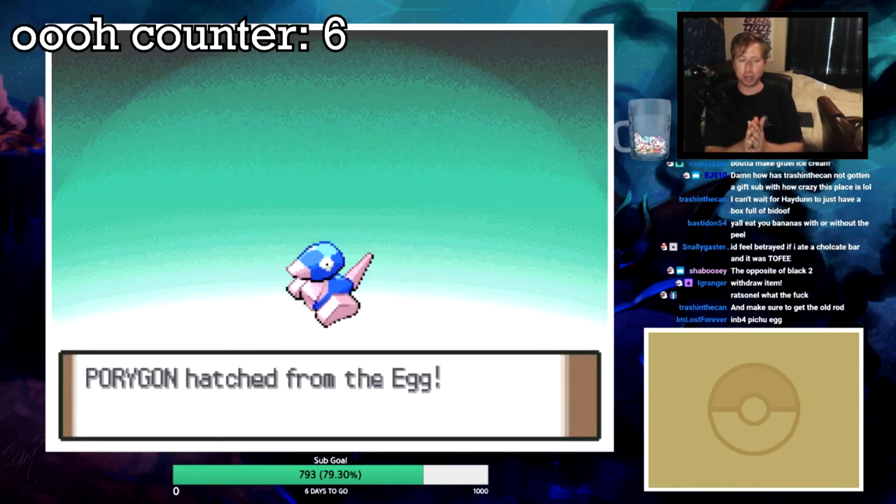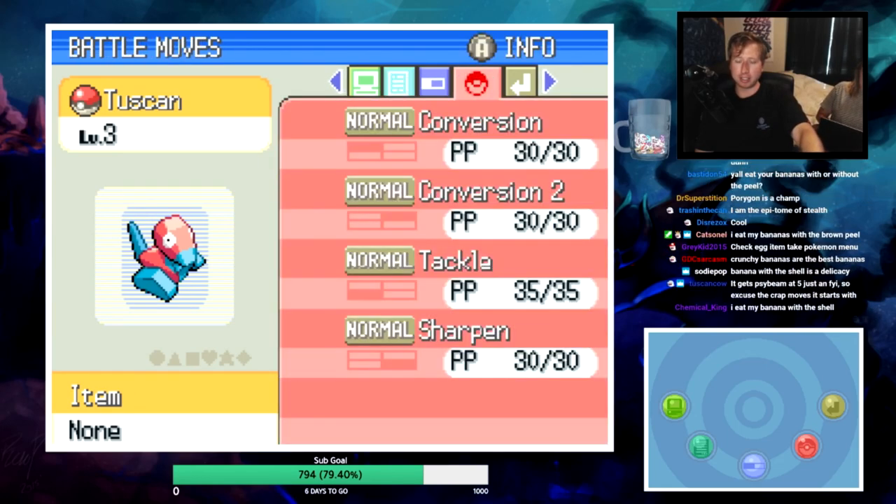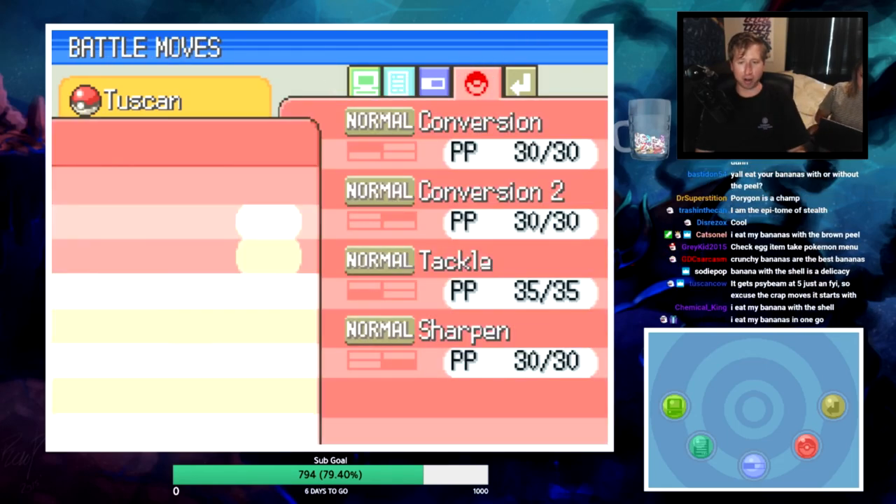Next egg is a shiny Porygon - this one's from Garrett. Serious nature, Download ability - really nice. Conversion, Conversion 2, Tackle, and Sharpen. Holy shit, there is a cow coming in hot - someone in chat sent a cow GIF for Halloween!